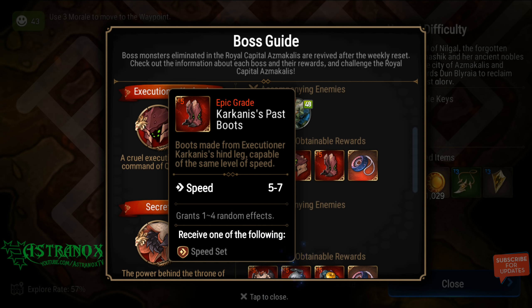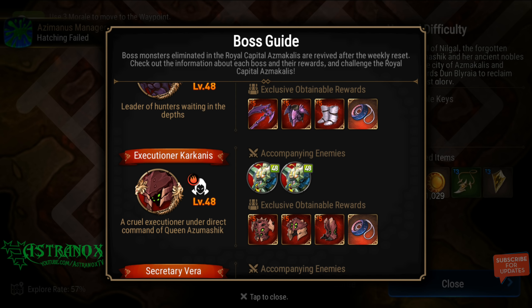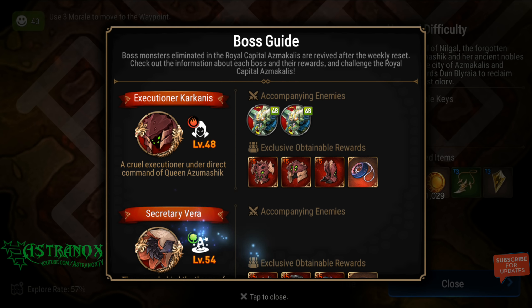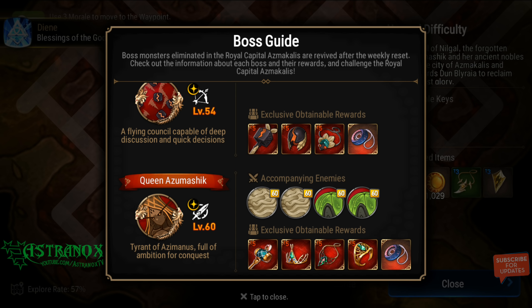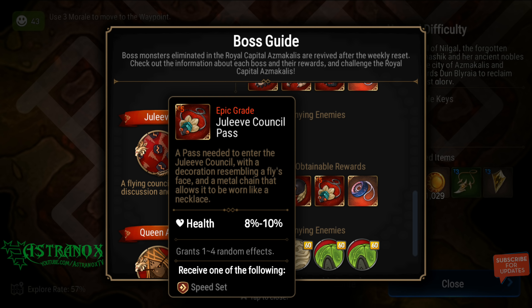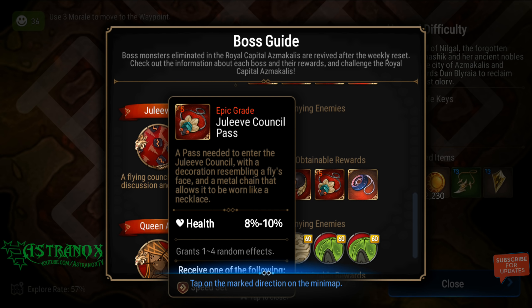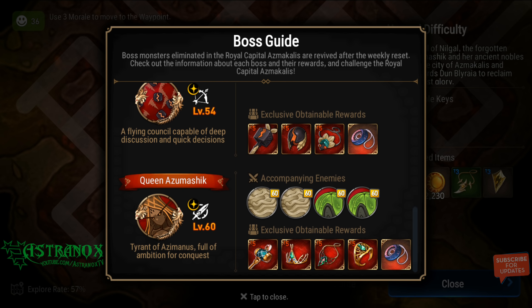These boots are speed — this could be really good, 35 speed boots when fully enhanced. From the Julie V Council it would be the speed necklace for sure — this could potentially be really good and it always comes with health percentage, which is hard to get on a speed set.